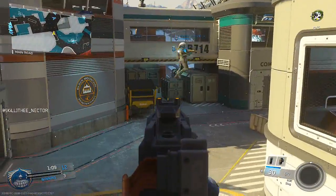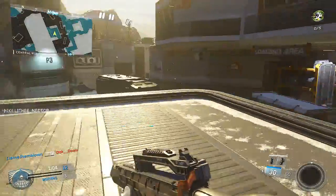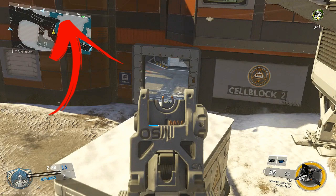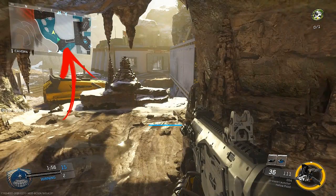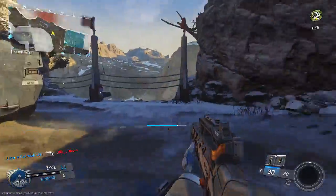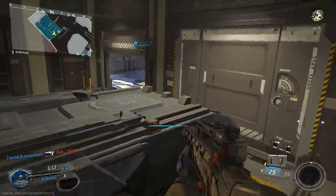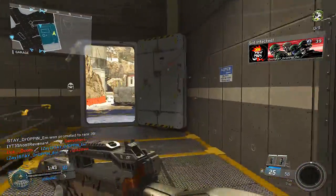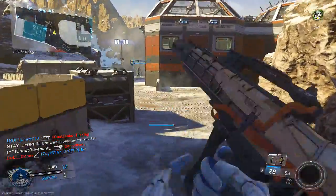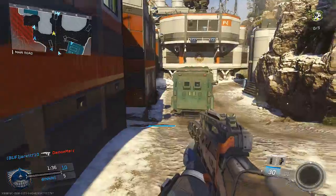Tip number one: learn the spawn locations. I'm going to use Breakout as an example. The first spawn point is the cell block, another common spawn point is the showers or loading area, another one is the commissary, the caves are also a spawn location, and the med bay. Think of it this way — if all your team is on one side of the map, the infected are going to spawn on the opposite side. Keep in mind all these spawn locations can be blocked if your teammates are in those areas or have a line of sight on them.